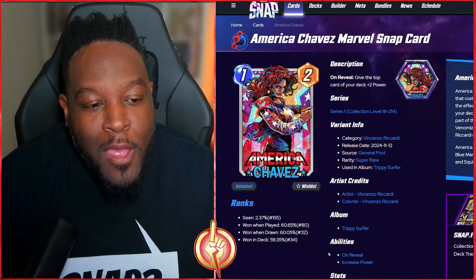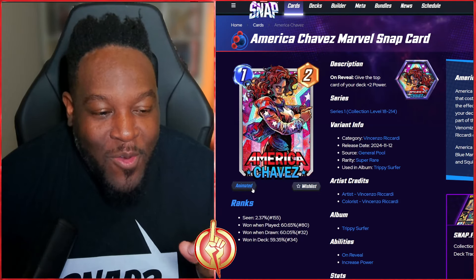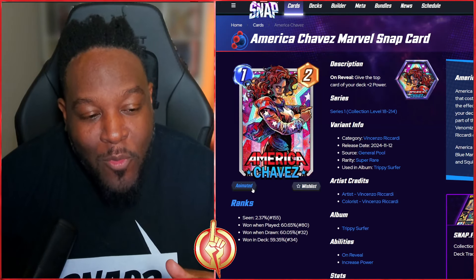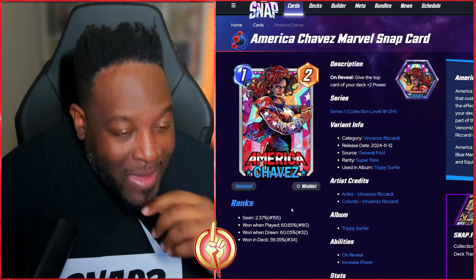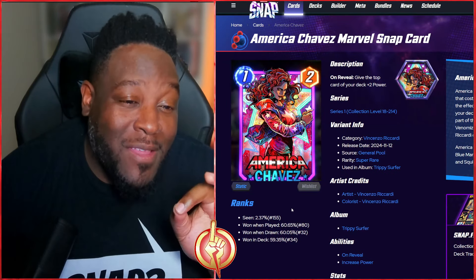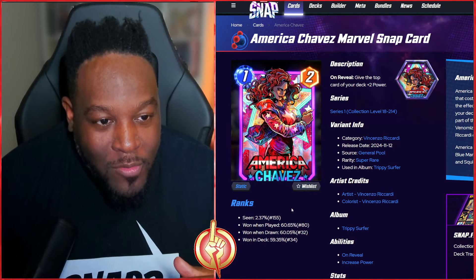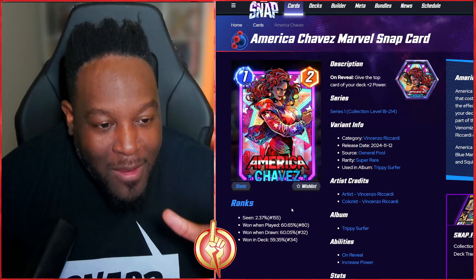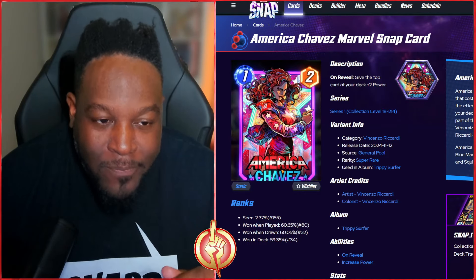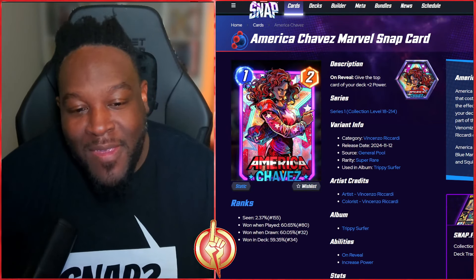Last of the Mr. Riccardi art goes to America Chavez. I spoke about her the other day — I missed the old Chavez and the craziness she used to do by thinning out the deck, which is what the new card coming out this week should be doing as well. The animation shows the star automatically changing with neon colors — neon blue. Love the hair, the jacket. Awesome America Chavez variant.